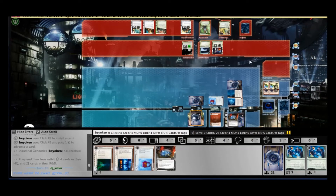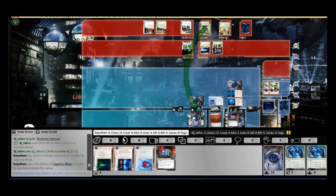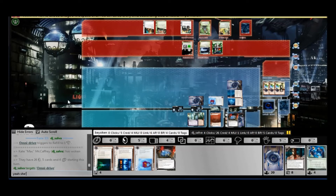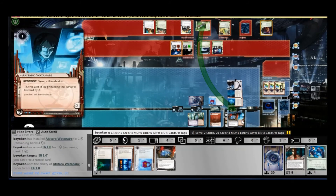I unload Shell Corporation and advance the Nisei. Is he going to attempt to contest my super server? Ruhr Valley into Caprice Nisei is very unforgiving. He lost 2 clicks to run the server, we play a side game, he fails — he's now down 2 clicks. He has to run again because I'm about to score an agenda. Once again he fails the side game and loses 2 more clicks — he basically lost his entire turn. And even if he did manage to win a side game, I have a Nisei token to stop him. I chain into my third Nisei and it's pretty much game over.